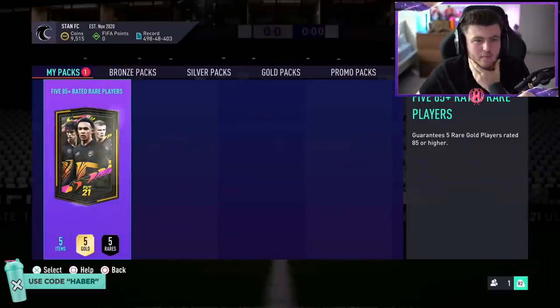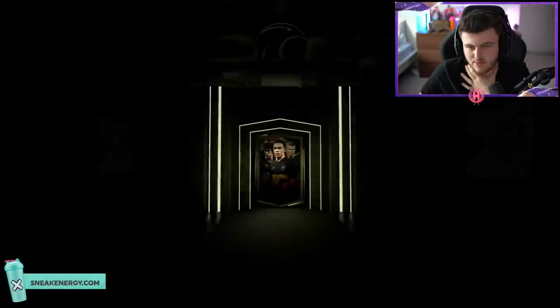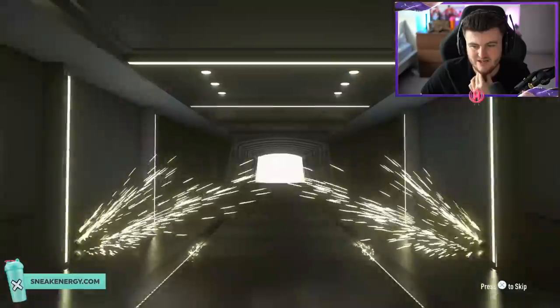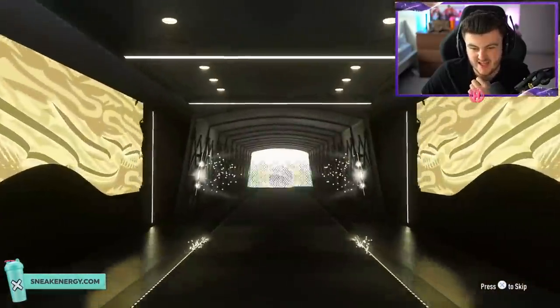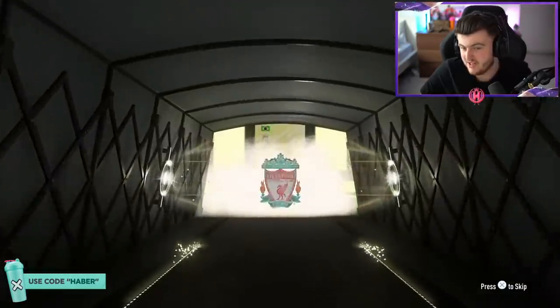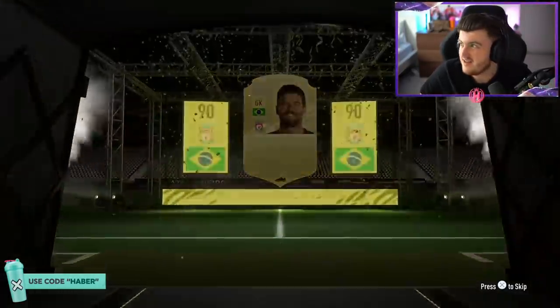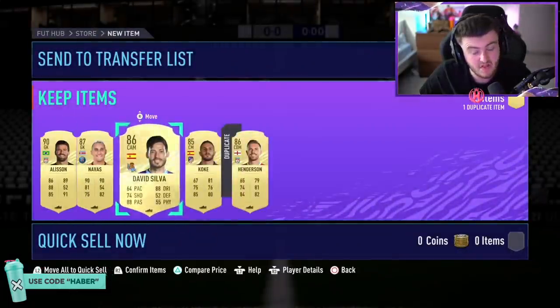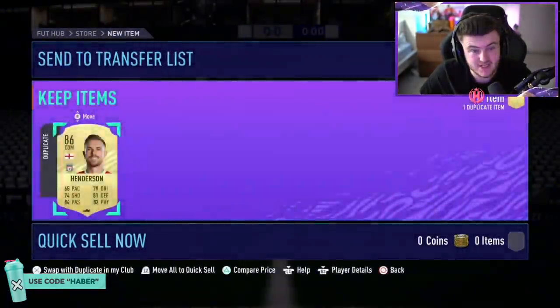We've got Stan's 85-plus pack. He's just opened 16 player picks and got no one — he deserves something good here. Walk out — not a special card. Mbappe? Neymar? Alisson. We got there in the end — 90 rated. That's not too bad at all.